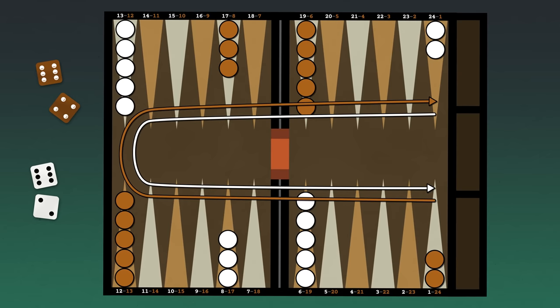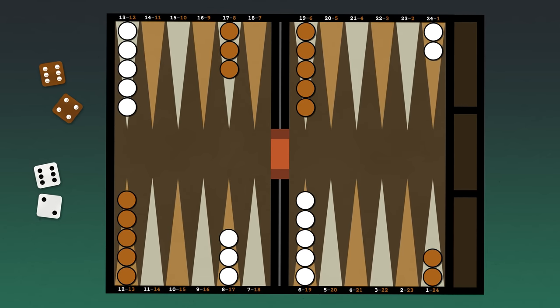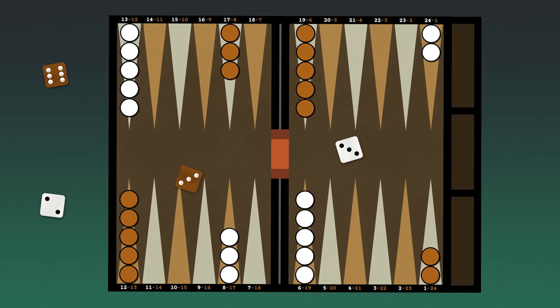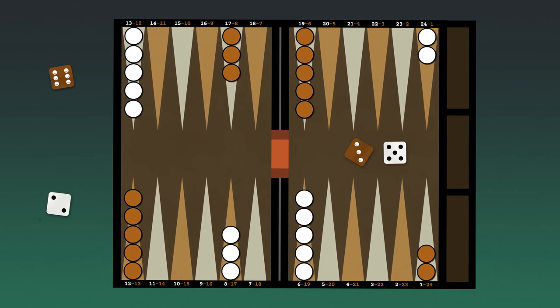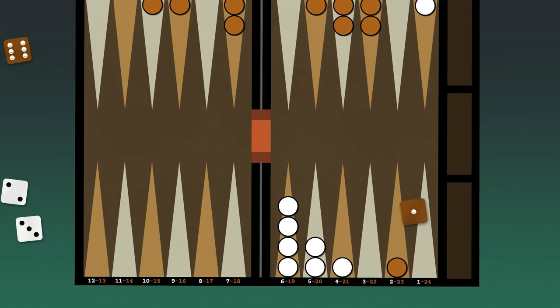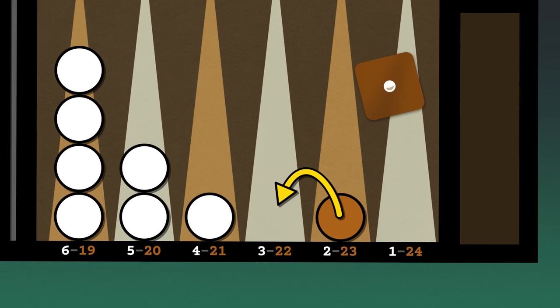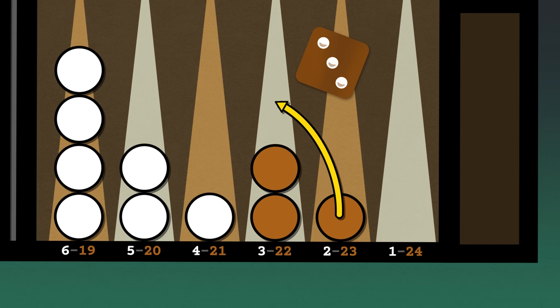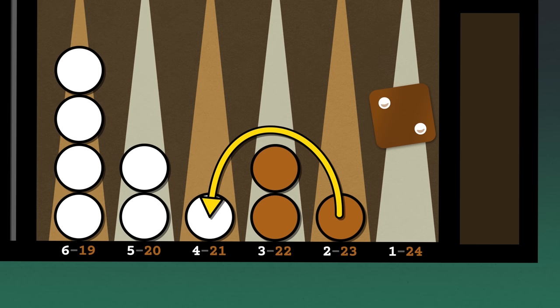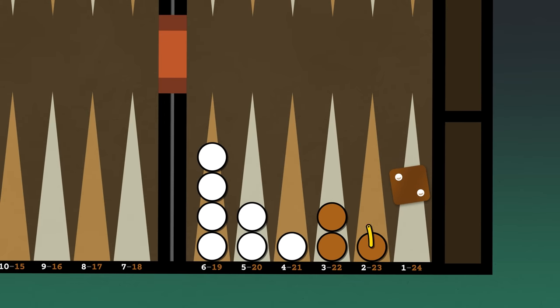To start the game, each player rolls a single die. If the dice match, players re-roll until one value is higher. Whoever rolls the higher value goes first and uses both rolled values as their first turn. The value of a die represents how many points you can move a checker. If a point is empty or is occupied by your own checkers, it's safe to move to. If a point is occupied by two or more of your opponent's checkers, it's considered to be blocked and you cannot move to it. However, if your opponent only has one checker on a point, it's called a blot and it is vulnerable — you may move to it, and in the process you will hit your opponent's checker to the center bar.